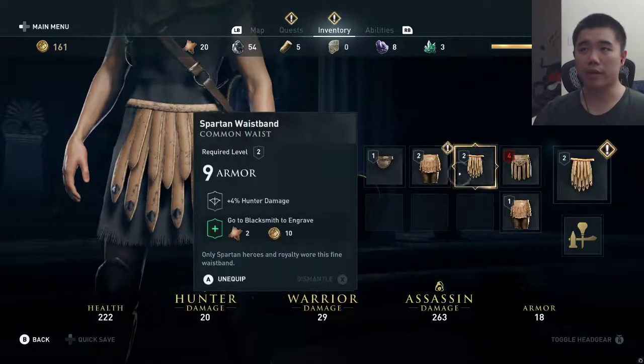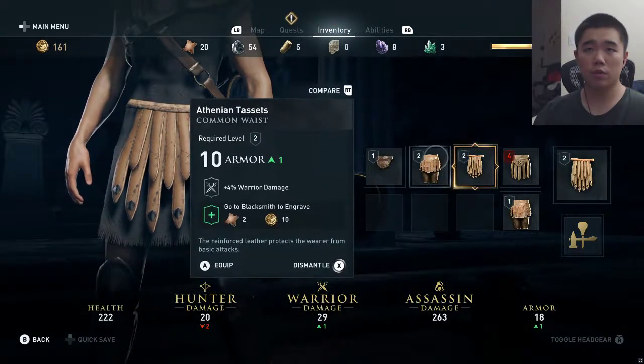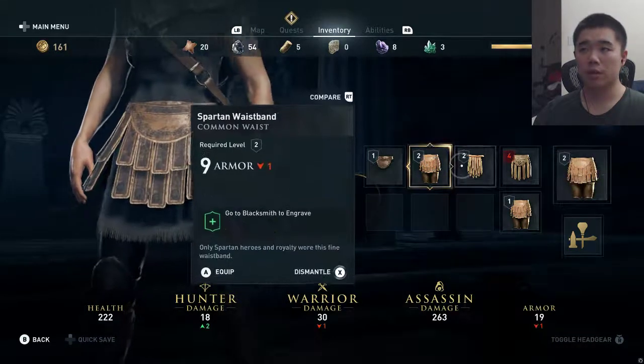Athenian tassets — alright, I'll equip that. I already have a level 2 thing though. This one was new and it makes me do more warrior damage. Okay, cool.